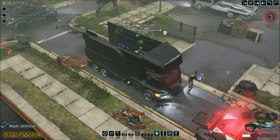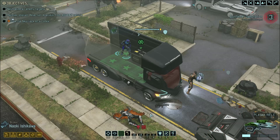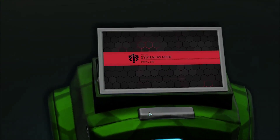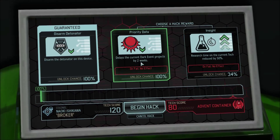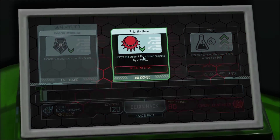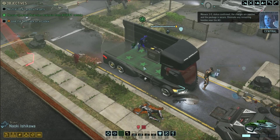Let's see if we can get this. We have positive confirmation of the target package — move to acquire. Half the chest — delay current dark event projects by two weeks, increase research time. I'm hoping I get this one actually. I did! Awesome — delayed the dark events by two weeks. Nice. It was 100% so I was going to get it anyway, but still nice.